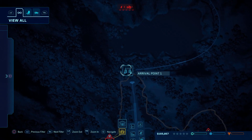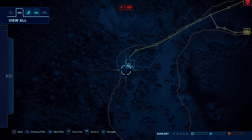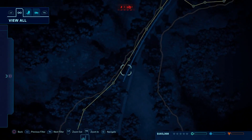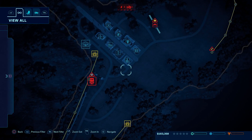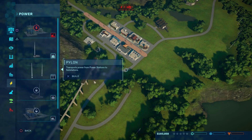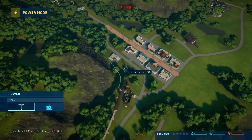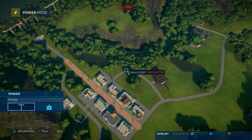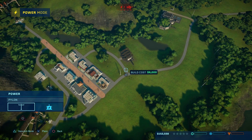Our power station is right here. Is it connected? It's connected all the way through here and up through there. Let's get our power situated and get that going — that's kind of important.